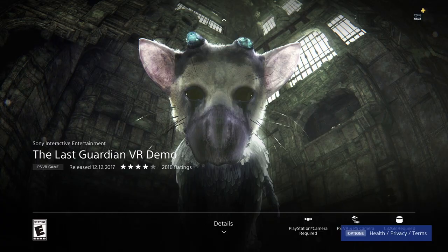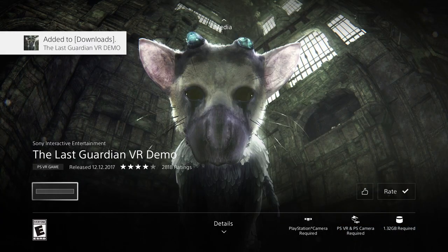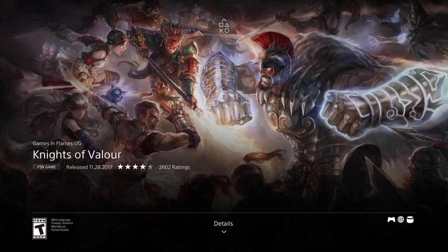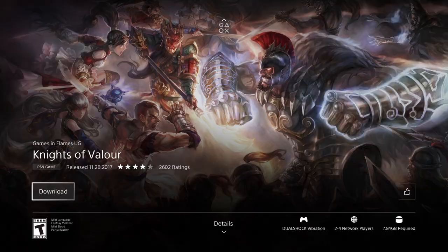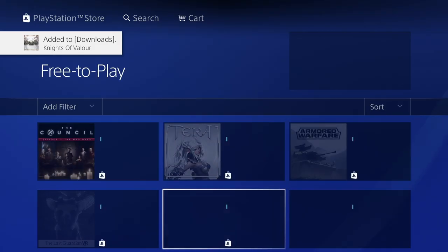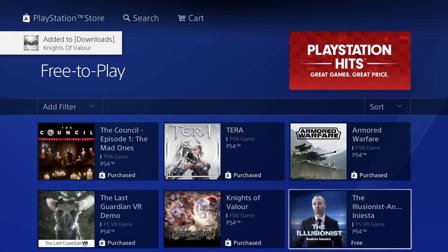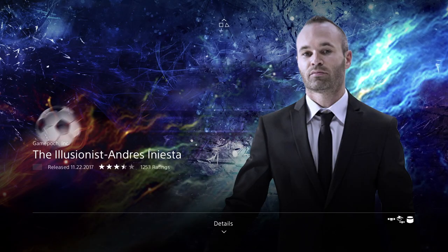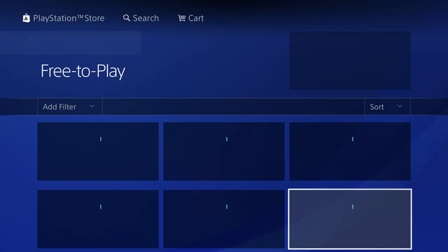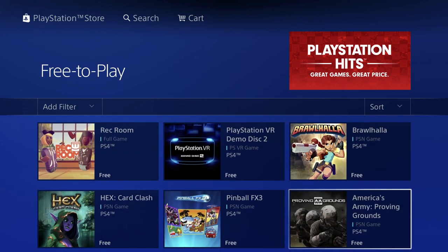Let's go back. Next up we have a game at 7.84 gigs — let's download it and go all the way back. We have The Illusionist — we're gonna download this one, looking at 593 megabytes. Let's press download and go back. We have a bunch of other games to download, but you guys get the picture of how to download all these games — keep downloading the ones you like.